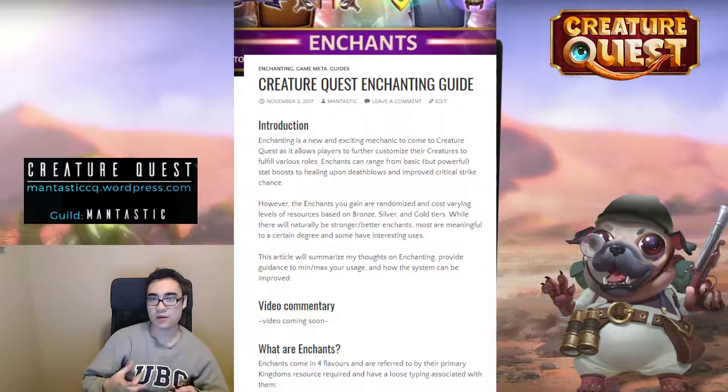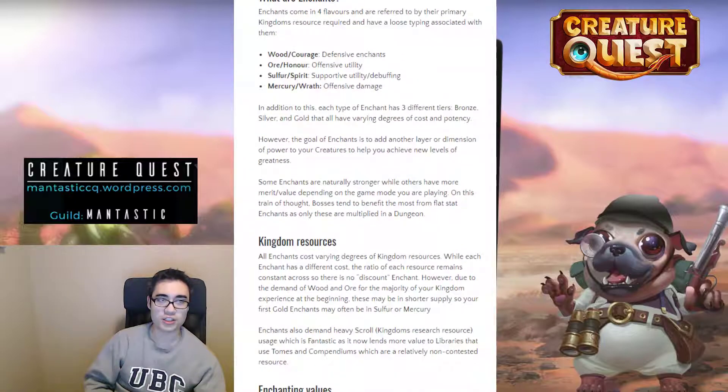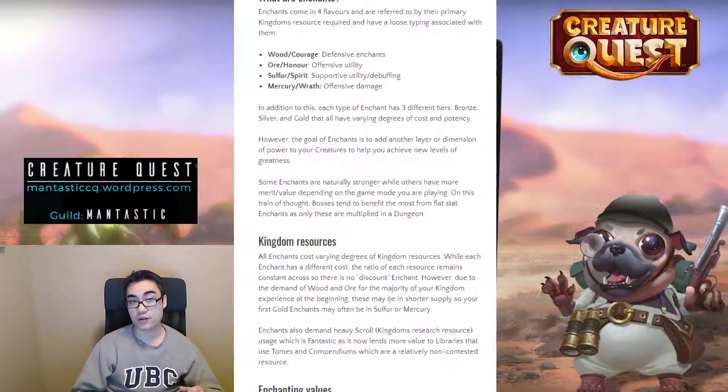I'll also give you a relatively good understanding of how to make the most of this new system, and offer suggestions on ways to make enchanting more meaningful, mostly drawing attention to underwhelming traits you can inherit onto your cards. So what are enchants? Enchants are basically ways to augment or improve the viability of all of your creatures. We can loosely group and categorize each type of enchant based on their resource cost and what they actually do.